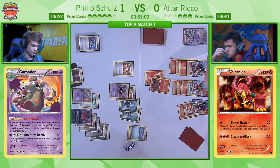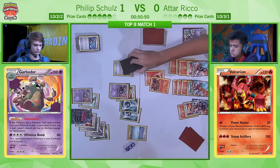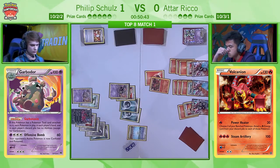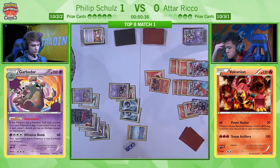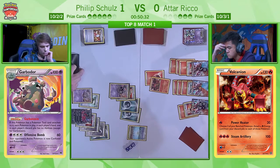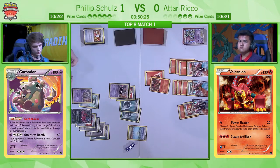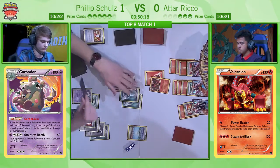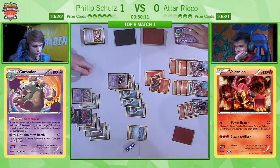The only worry is that the only healthy Volcanion EX has the Floatstone, so Philip's win condition is likely going to be: deal with the one with the Floatstone first, then take a hit, and knock out the other one with heavy damage. The only issue being he has five prizes left and not four, so he pretty much does still have to maintain and somehow get himself another Yveltal during this game. I love what Atar's doing here — he is forcing Philip to not be able to get a backup attacker. He might simply get the first hit on the Yveltal — say, I know you don't have a backup, so let me get the first hit, then you can take a KO, but then I KO your Yveltal. And you've got 20 HP left on your Garbodor and only two Garbodors in play.